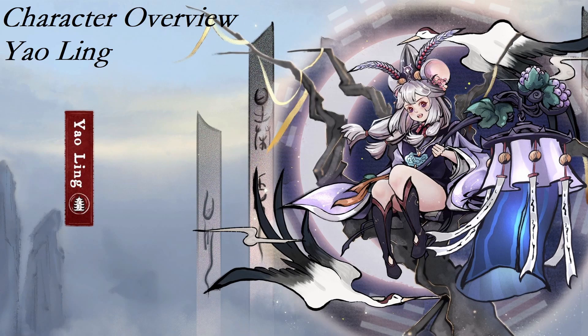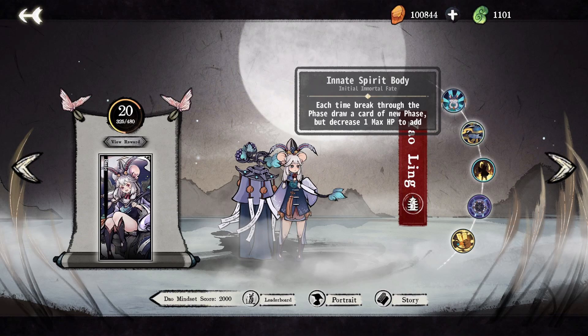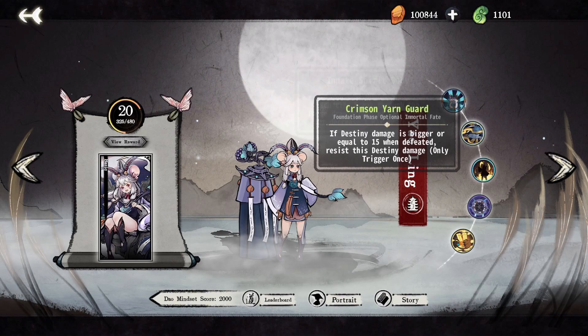Yowling is the speediest character in the game and can take advantage of her high cultivation to control the flow of combat with Heptastar's disruption, and play any of the sect's endgame boards with ease. Innate Spirit Body draws a card every breakthrough, giving Yowling a total of 4 extra cultivation by the end of the game. The HP reduction makes Yowling a little bit frailer than most of the cast, but it is of minor consequence. Crimson Yarn Guard is a decent destiny saving ability and can help compensate for Yowling's slightly weak mid-game. The tier 2 Immortal Fate Divination, which provides 1 hexagram at the start of the fight, is extremely good for Yowling if it is offered to you, and I would usually take that in this spot.